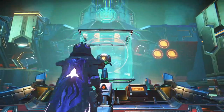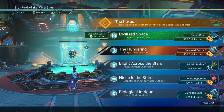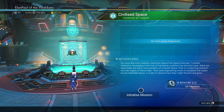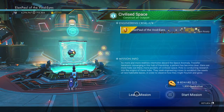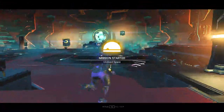There's our mission at the top — civilized space. We have to construct an outpost. This one usually takes an extra couple of minutes, so make sure you have plenty of supplies on you or in your ship or freighter, because it usually requires quite a bit. We'll get a circuit board out of it, which isn't really anything special, and we'll get some nanites — but of course we'll also get the 1,200 quicksilver. So I'm going to start the mission and we'll get going.